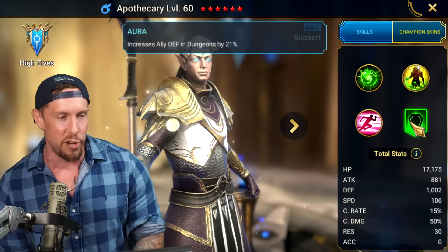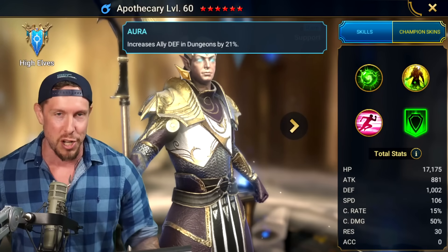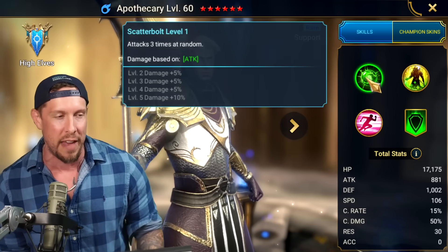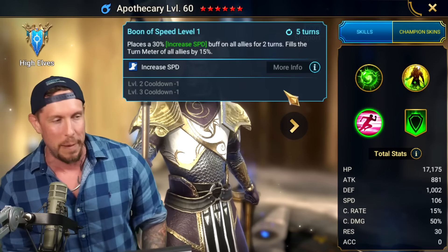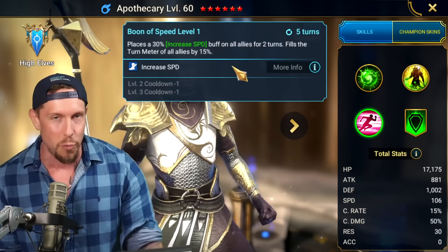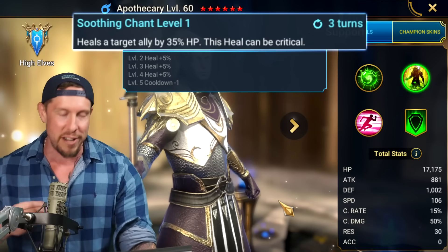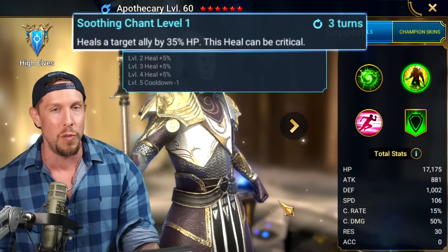He has that dungeon aura lead. He's great for progression, great for arena. You can play him really everywhere. He's got the triple hitter on the A1, increased speed, and a turn meter boost on a three-turn cooldown. He's got the soothing chant — this ability is so good. It's a critical heal on a two-turn cooldown.